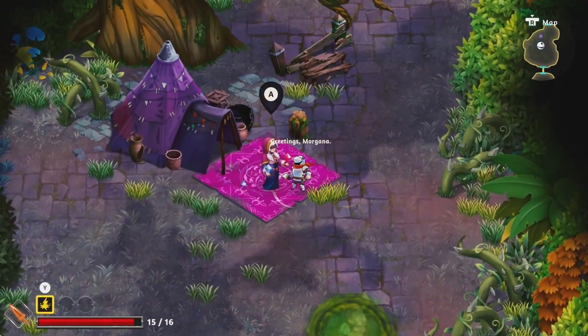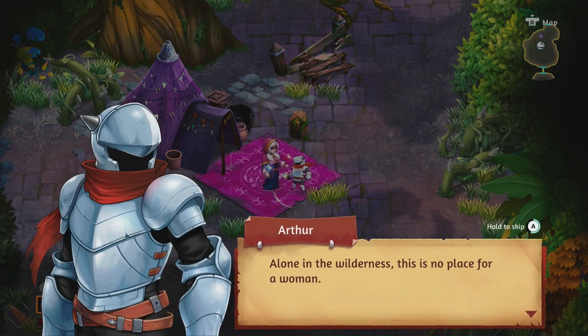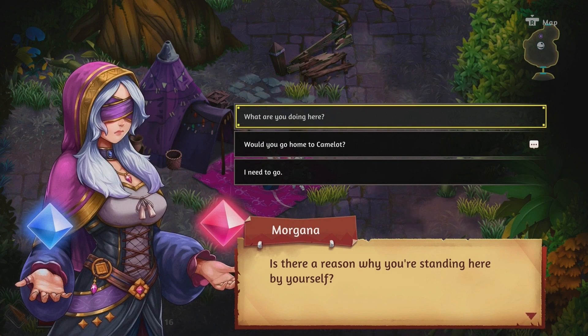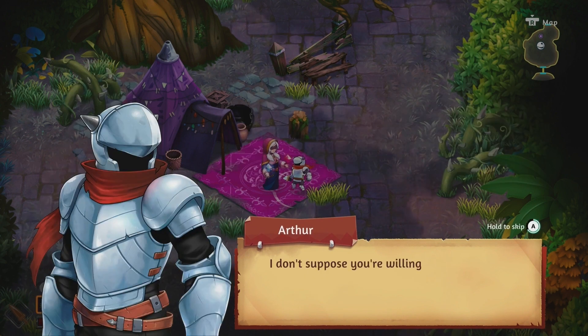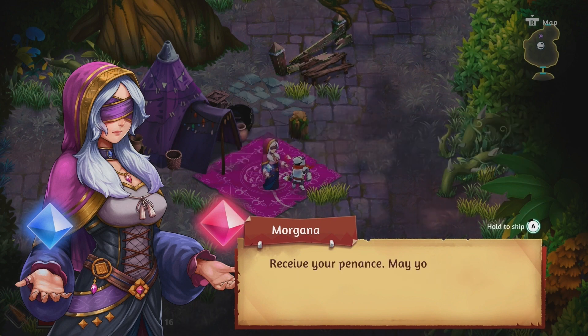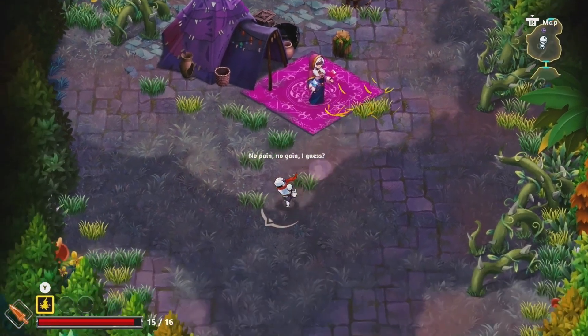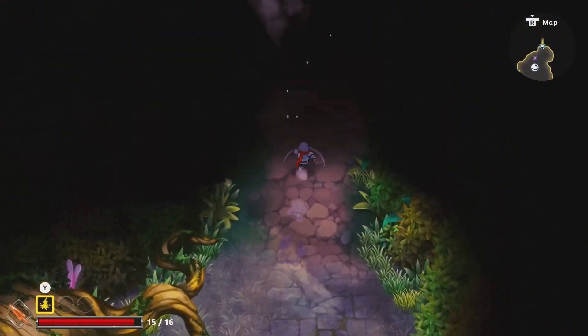When you start the game you get a choice of two knights — one is more close range and the other is more projectile based — and they both have different abilities. As you progress through the game you'll unlock more and more knights, giving you more variety in the attacks, weapons, and abilities you can use.